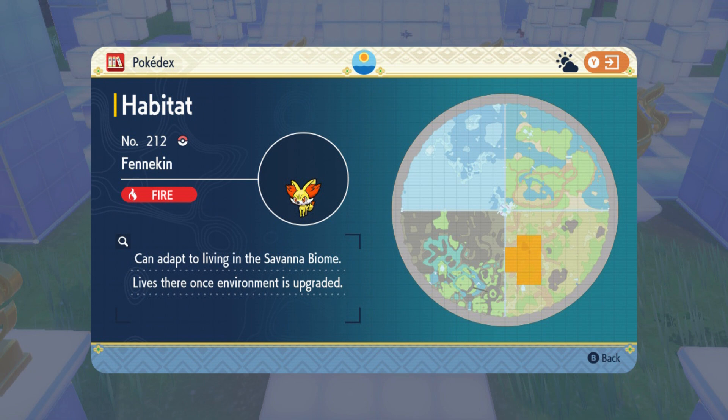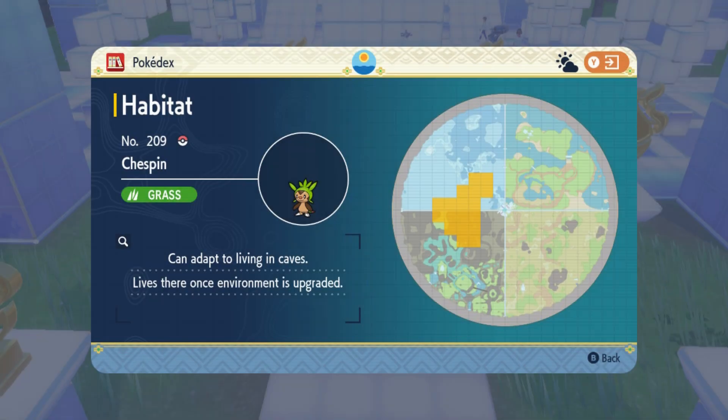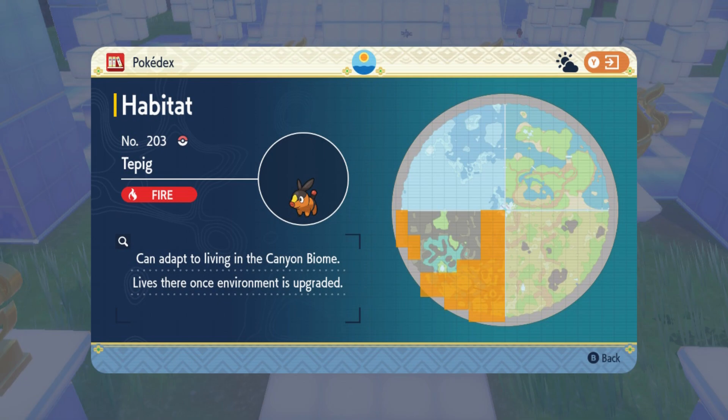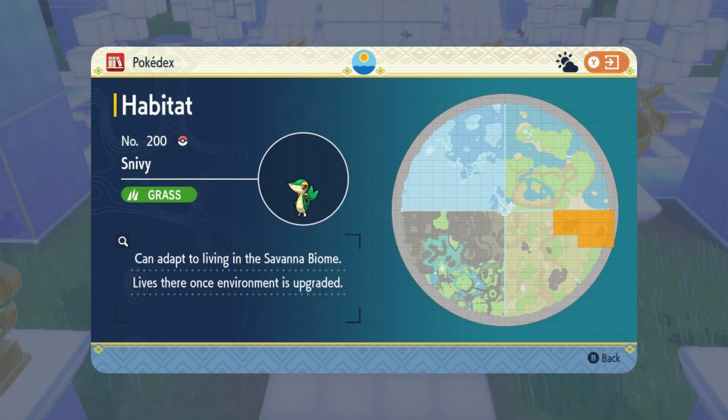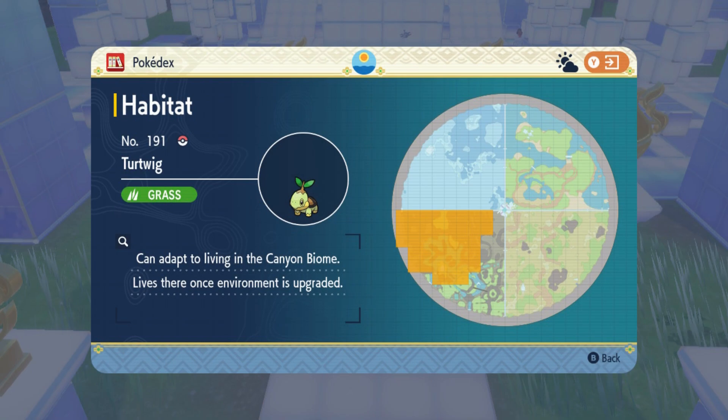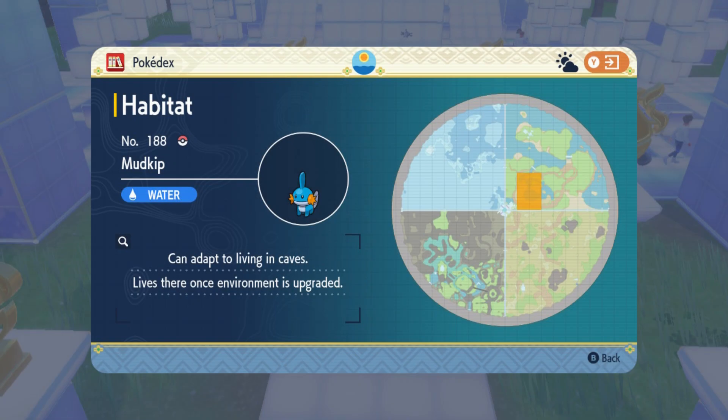Fennekin is wandering around the eastern part of the savannah biome. Chespin is in the chargestone cavern that connects the polar and canyon biomes. Oshawott is in the northern part of the polar biome. Tepig is in the southern parts of the canyon biome but can also be found along the edges. Snivy wanders around the northeastern part of the savannah biome. Piplup is roaming around the waters in the polar biome. Chimchar is found on top of the snowy cliffs in the polar biome. Turtwig can be found all over the place in the canyon biome. Mudkip is in the torch-lit labyrinth in the coastal biome.